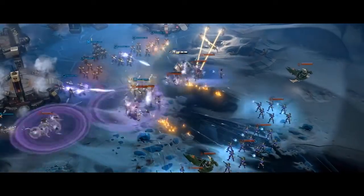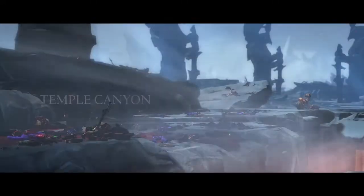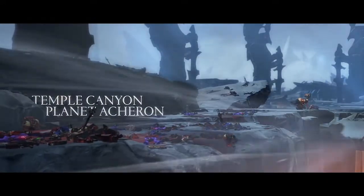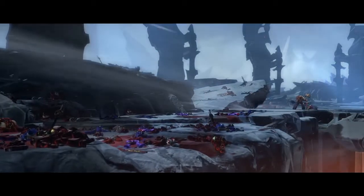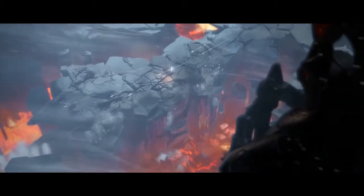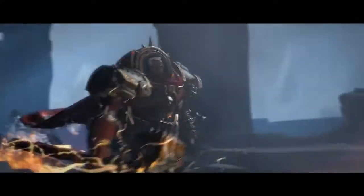Dawn of War 3 is about a conflict between three factions — the Space Marines, the Orcs, and the Eldar — that takes place on a mysterious planet called Acheron, where there's a rumor of a mythical, powerful weapon hidden on the planet. All three races are fighting over it, and when they find the weapon, things go a little sideways for everyone.